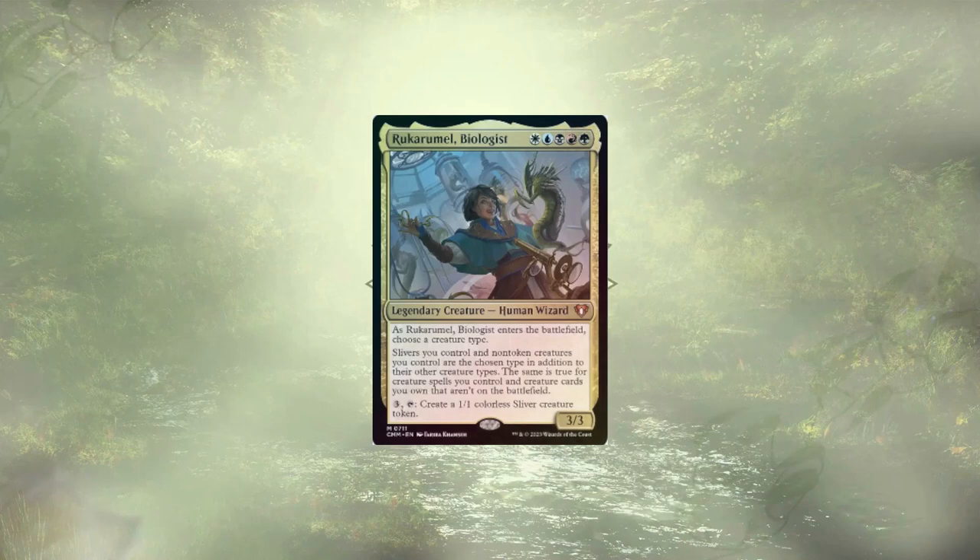Rukarmorul, Biologist was the backup commander for the deck, but it's been removed. I don't think we really care about this first effect at all — we care about our slivers being slivers.